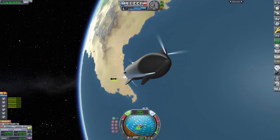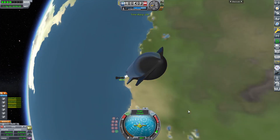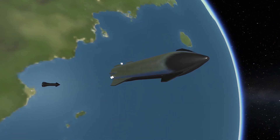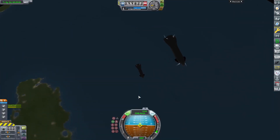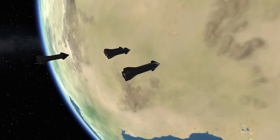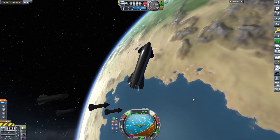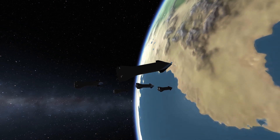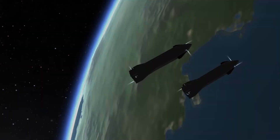Then you can see the next tanker ship. I activated the mod and now the two starships are doing the same. There is the third one, the fourth, the fifth, and now six starships flying in formation.